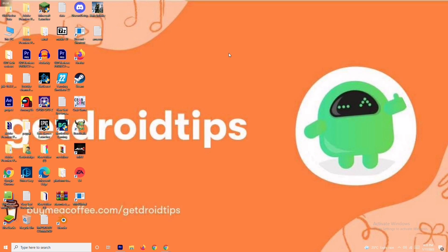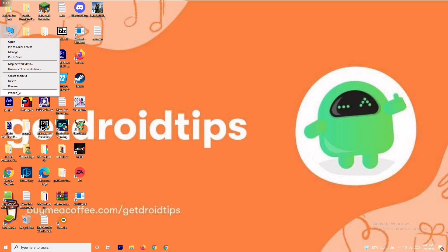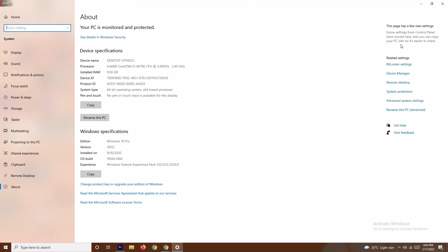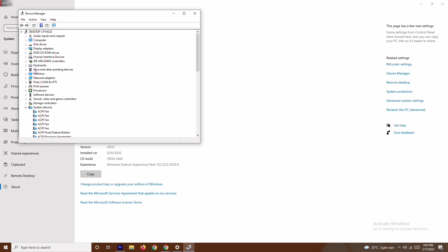Solution number two is about updating your graphics drivers. To do this, right-click on This PC, go to Properties, and navigate to Device Manager. In Device Manager, go to Display Adapters — my graphics card is an AMD Radeon RX 5700.